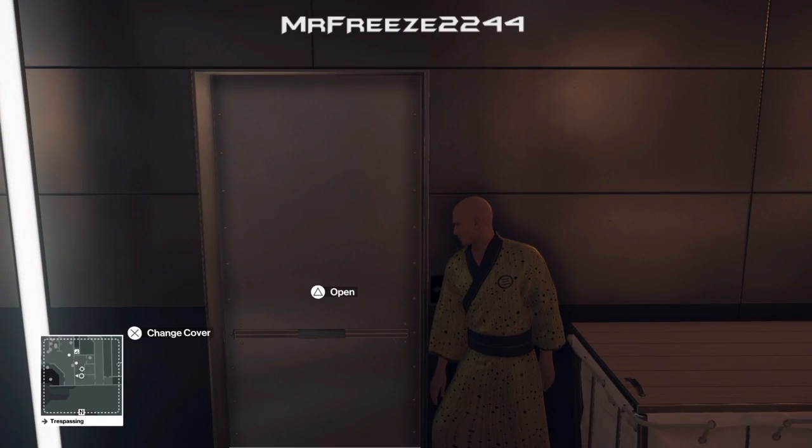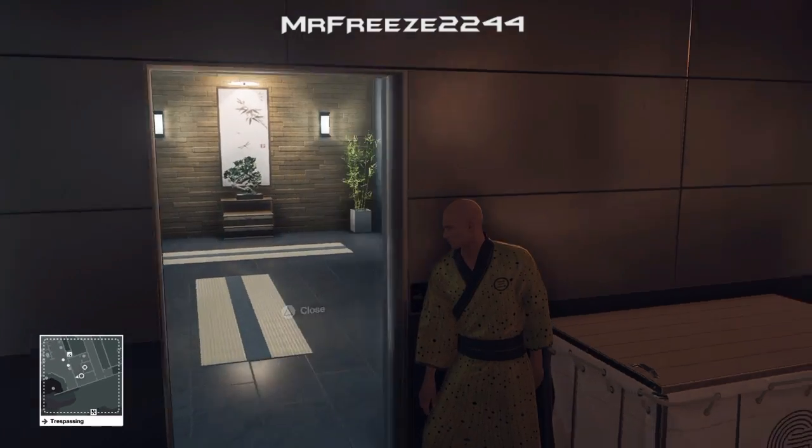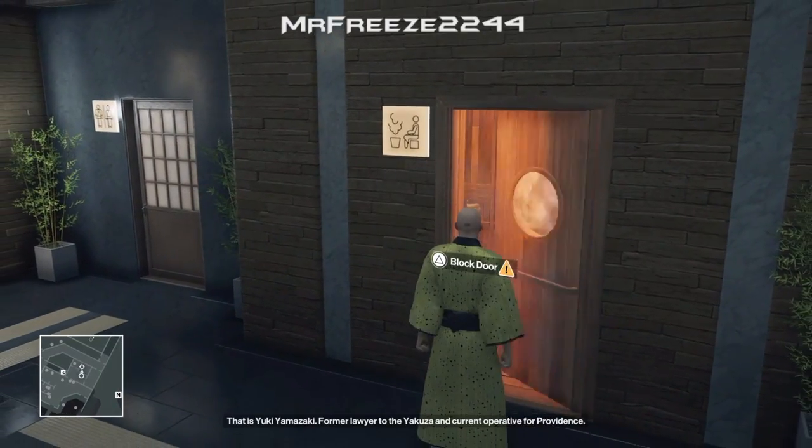So after a few minutes of waiting, Yuki does eventually come into the Sauna. She will go inside, and what we're going to do is open the door, and then close this door, and then block it.